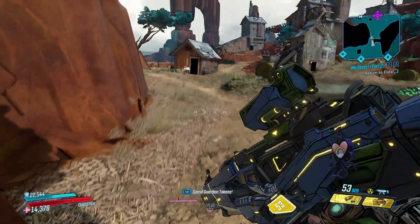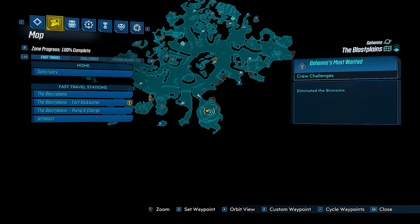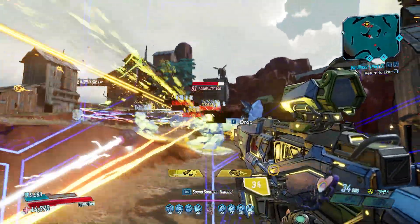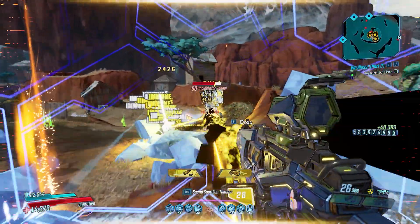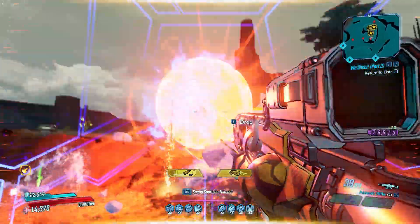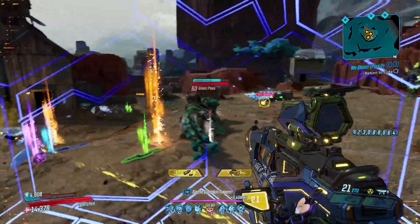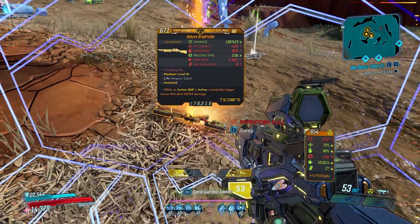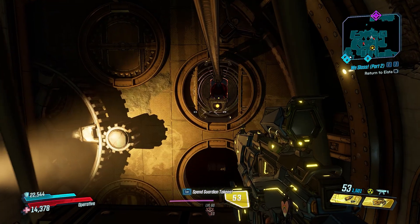The next farming spot is in the Blast Plains, featuring a bounty called The Bronsons. What makes this method exceptional is that this bounty includes four or five mini-bosses, each with their own high chance to drop legendaries — meaning far more chances for loot. There are also many badass enemies in the area. Weapons seen dropping here include the brand new Bright Side shotgun and the Satisfaction rocket launcher, and likely all new world drops from the DLC can drop here.